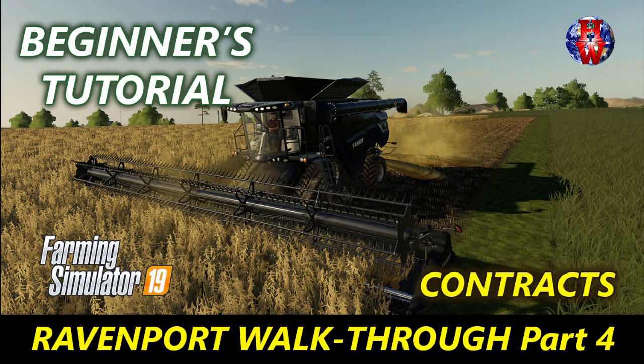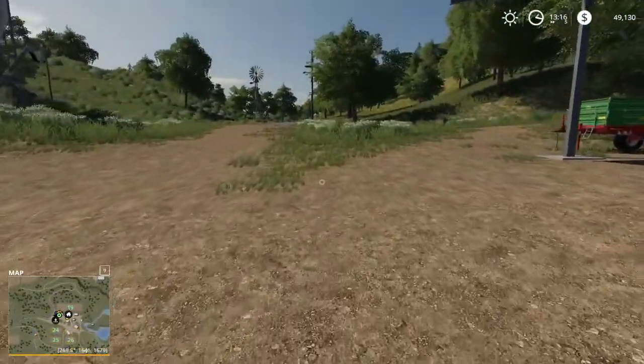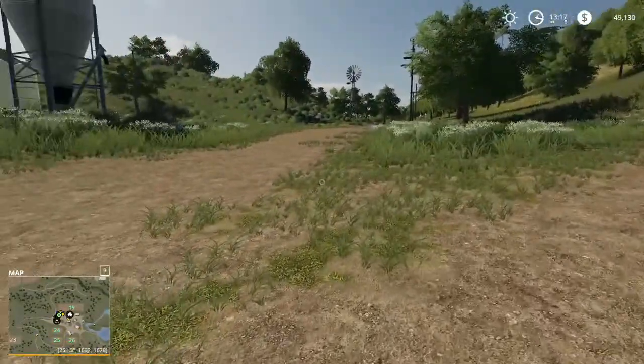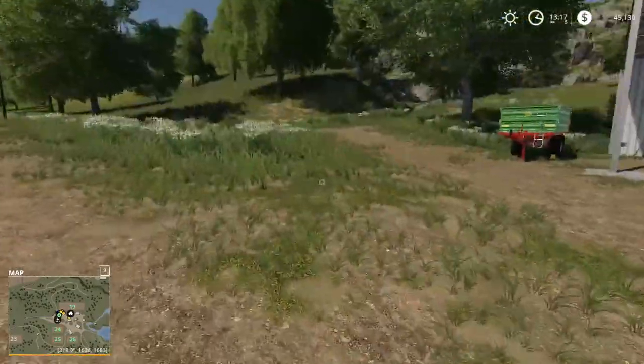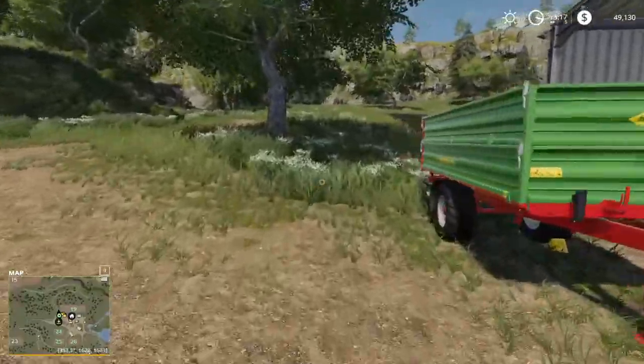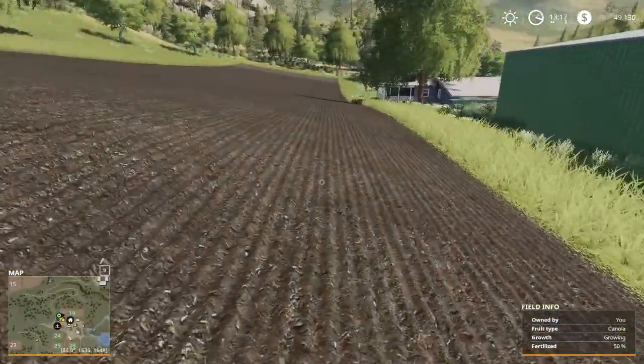Hello everyone and welcome to Harvest World for part four of the Ravenport walkthrough for beginners. If you've been following along you should have your big new field planted with soybeans and your smaller field planted with canola.